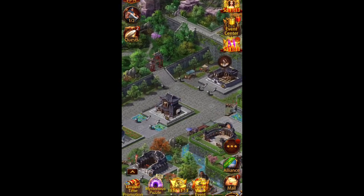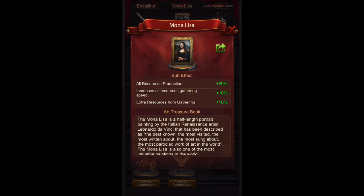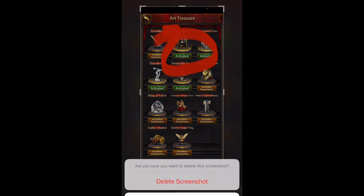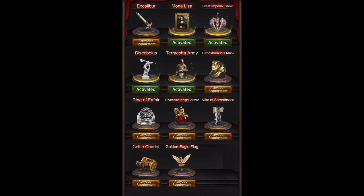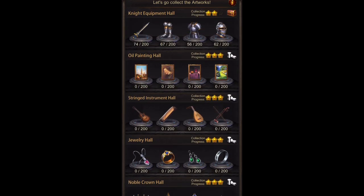One of the first things I always look for when I'm helping somebody is I go into the art treasure and make sure they have this one. So this guy does have it. This is all resource production — the Mona Lisa here — this helps. It gives 20% increase to all resource production, all resource gathering speed, and extra gathering. It's really going to help boost the production.